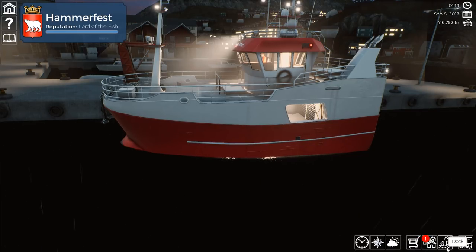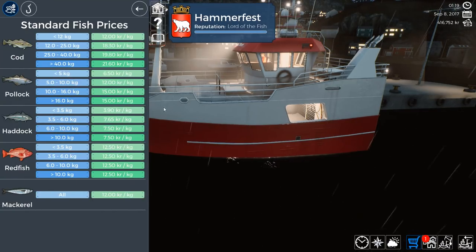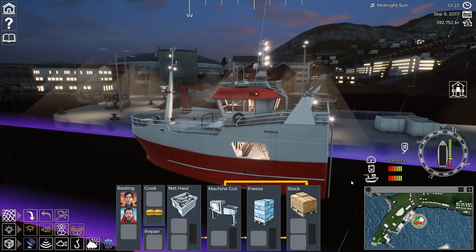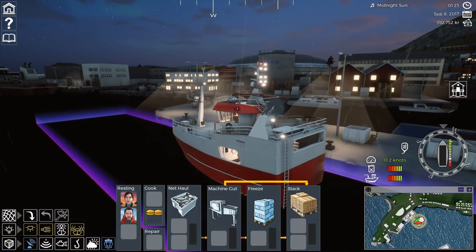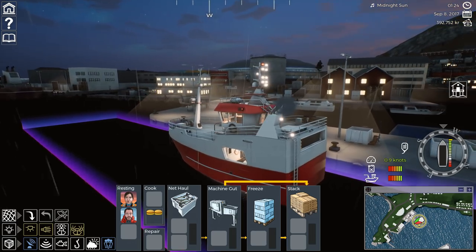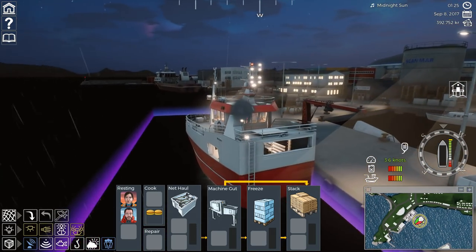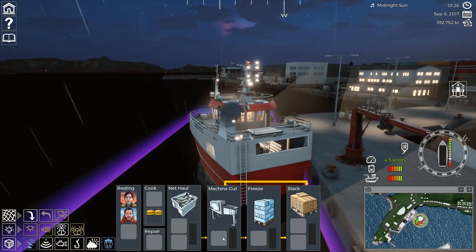Oh yeah, before we do though, we also got to buy some nets because all my nets are tied to my old boat. That's kind of weird, but I definitely do want some nets — so we're going to buy the 165-meter ones now. We should have enough storage space. I bought four of those — that should be more than enough. Let's take this thing out, guys. Oh my God, it doesn't look normal — look at this thing. Sounds awesome! Oh, we got all this new stuff too — machine gutting, freezing, and stacking.